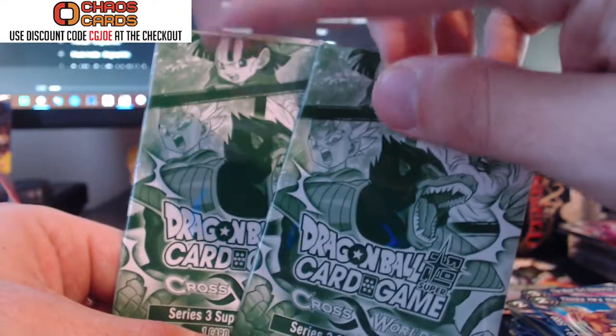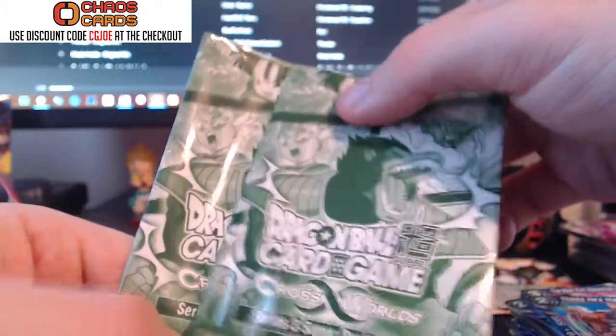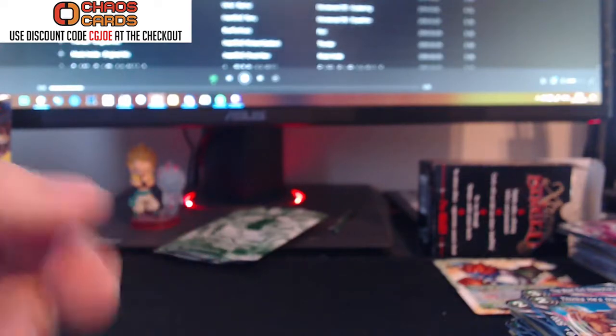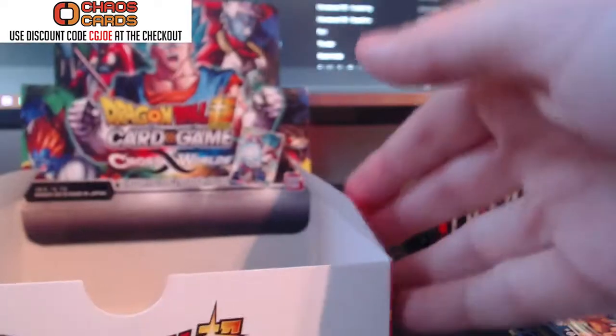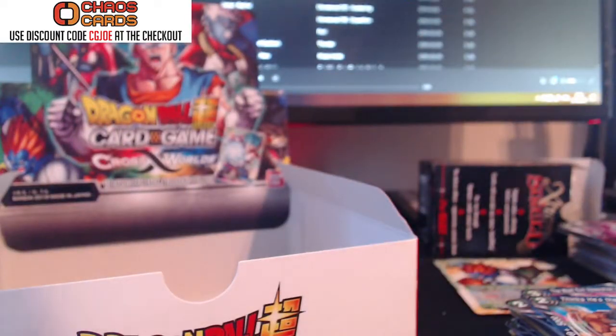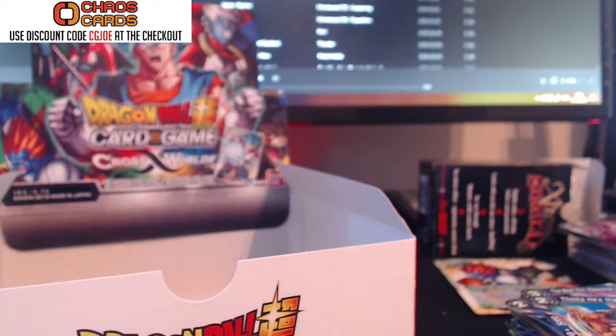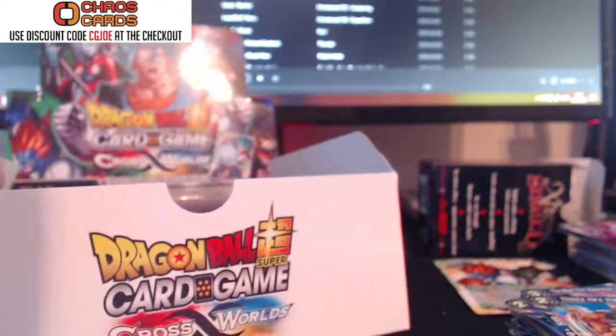Go check out Chaos Cards, go to the website, use my code, buy yourself some packs and let me know what you get. I hope you enjoyed that pack opening! I opened a booster box of Cross Worlds and the Extreme Evolution starter deck — which was basically Goku stuff. Guys, I'll catch you next time in the next video or the next live stream. Thanks so much for watching. Peace out and I'll see you very, very soon.